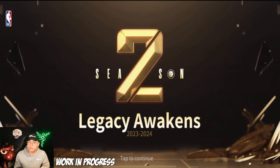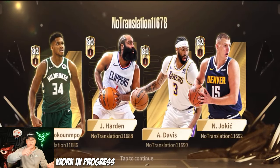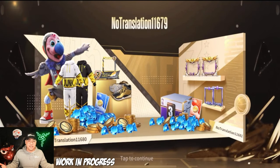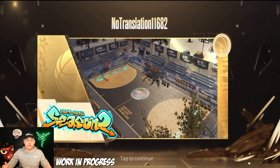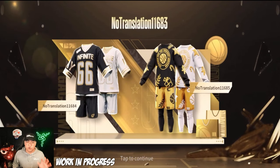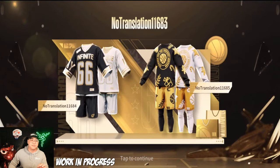We're into the playoffs now, getting excited. Here's some of the artwork — early build, don't mind the 'no translation' text. Here is your MVP pass, and we've got a brand new court coming in Season 2. More drip too — I think this is sick. I'm getting Christmas vibes with a candy cane, gingerbread, Christmas tree, and a present. So we're having Christmas in April apparently.